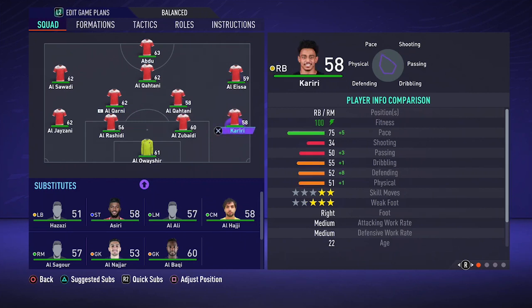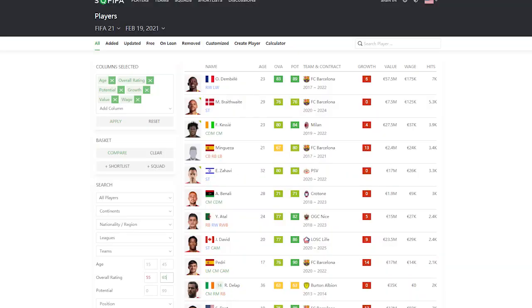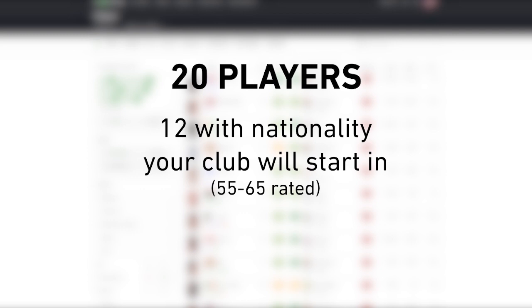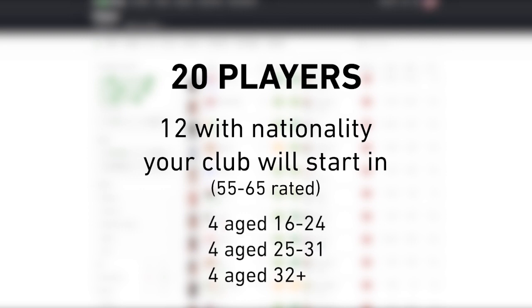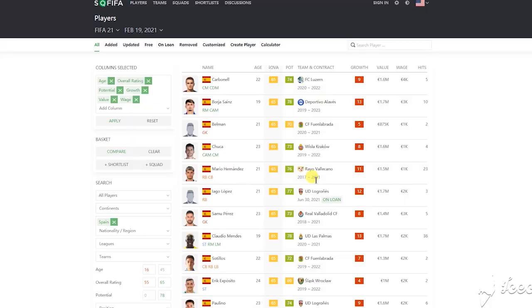Firstly, make sure that at least 60% of the squad consists of players who have the same nationality as the country your club will play in. So in my case, 60% of the players have to be Spanish. I would go on to SOFIFA to search for Spanish players with a rating between 55 and 65. Because I want 20 players in total, 12 of them have to be Spanish. I will add 4 Spanish players aged 16 to 24, 4 aged 25 to 31, and 4 aged 32 plus. On SOFIFA, set the minimum age to 16, maximum to 24, minimum rating 55, maximum rating 65, and max potential to 78, as it would be unrealistic to get a high-potential youngster from the start.